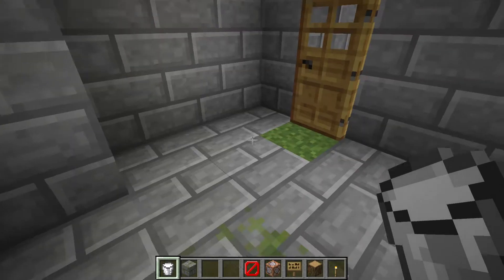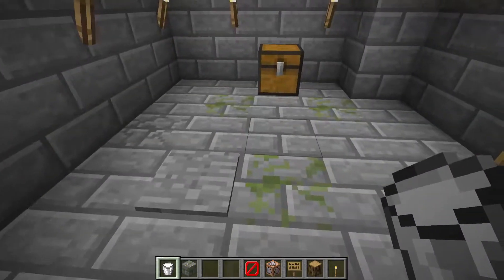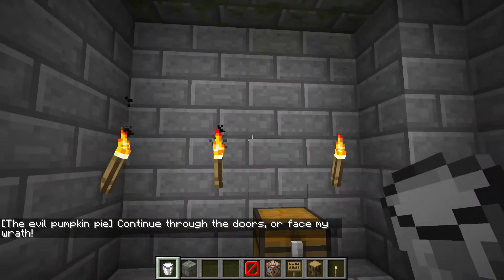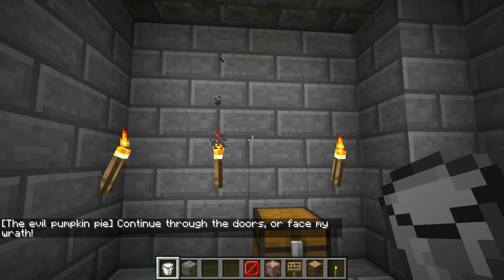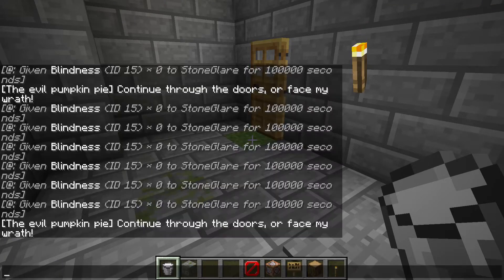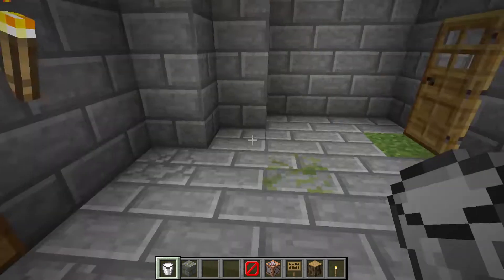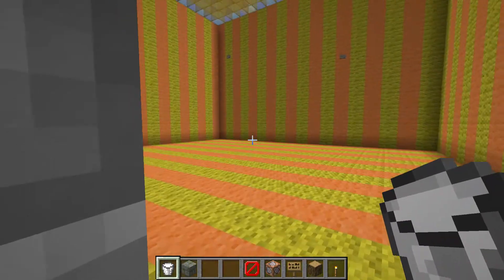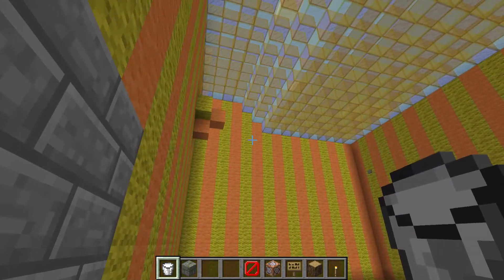We are here in the part after you've done the maze. This is the little room you get to once you solve the maze. There's a pressure plate — you stand there. I forgot to read the rules, so I'll read them at the end for you guys. The evil pumpkin pie says 'continue through these doors or face my wrath.' I looked it up. I tried to film this video before but it kind of failed, so that's why the text appears twice. Then it says 'quick, hurry.'